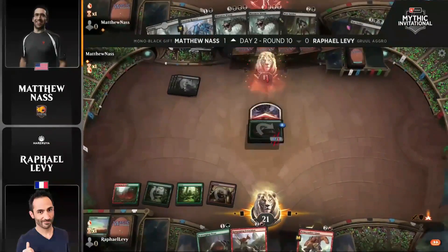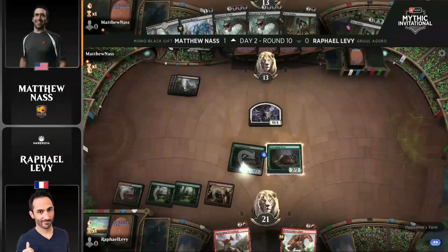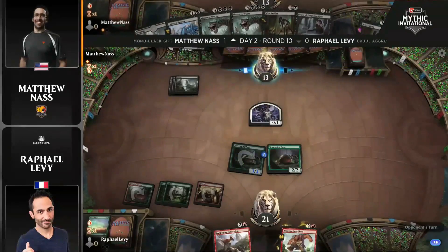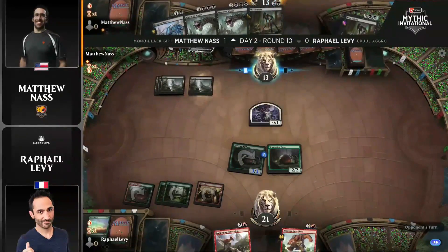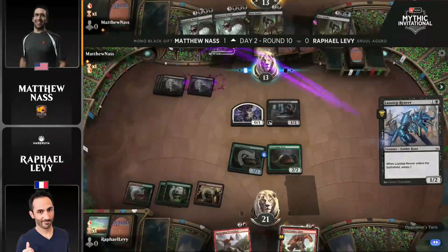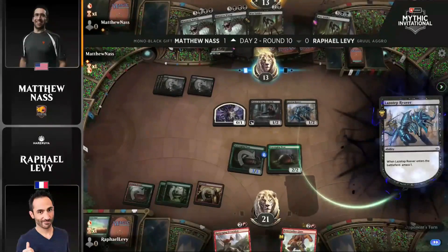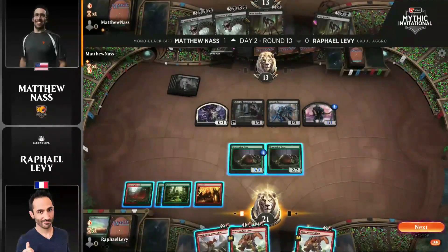Scavenging Ooze is a cross-format all-star. It's a Green Sun's Zenith target in Legacy for a lot of different decks. As it's been put into more formats and legalities, in Core Set 2021 Standard it was good, and in previous Standard formats when it was a Core Set reprint, it was good. It's certainly good right now in Historic, and very good in this matchup for a deck that uses its Graveyard to great effect.